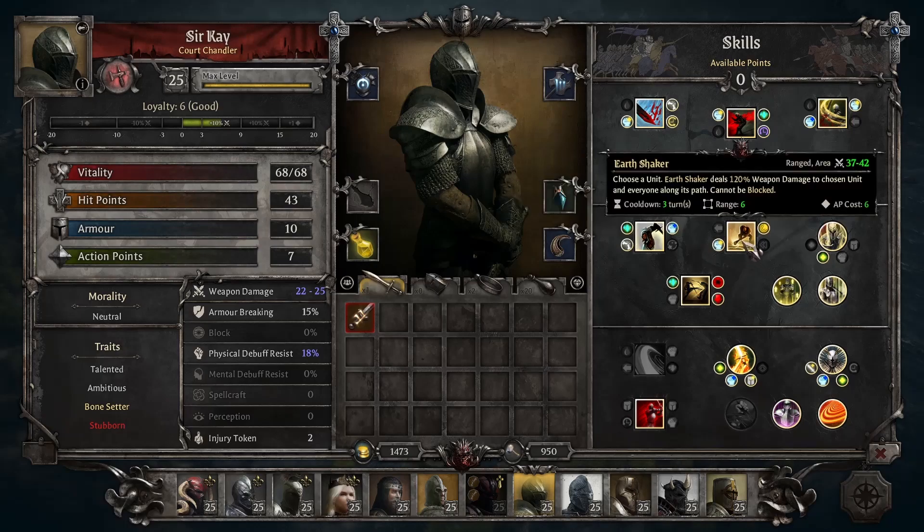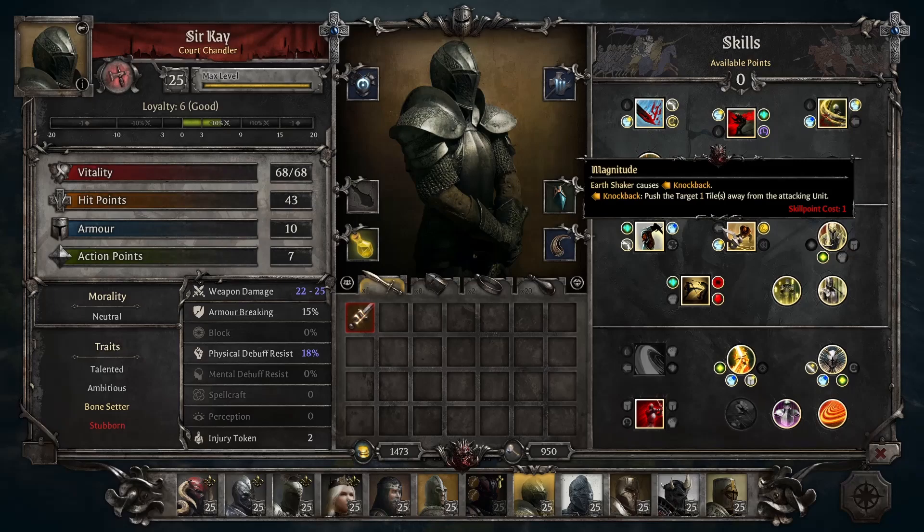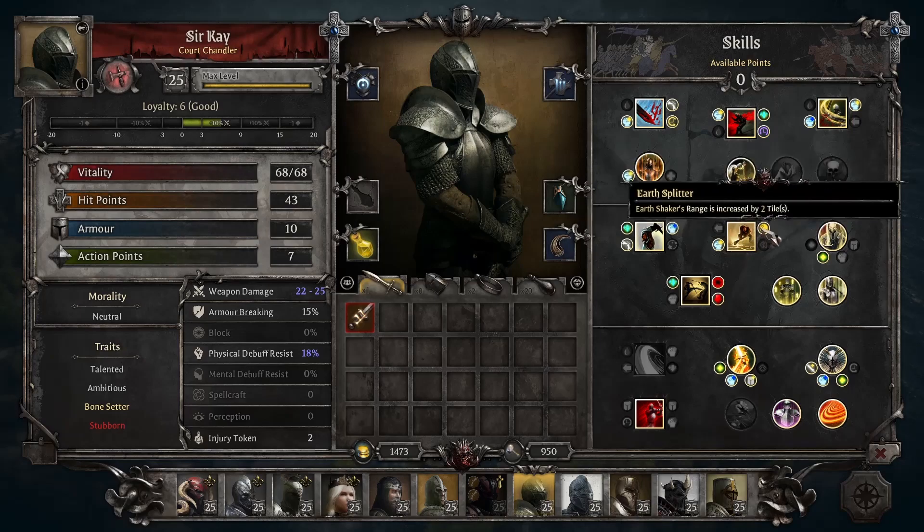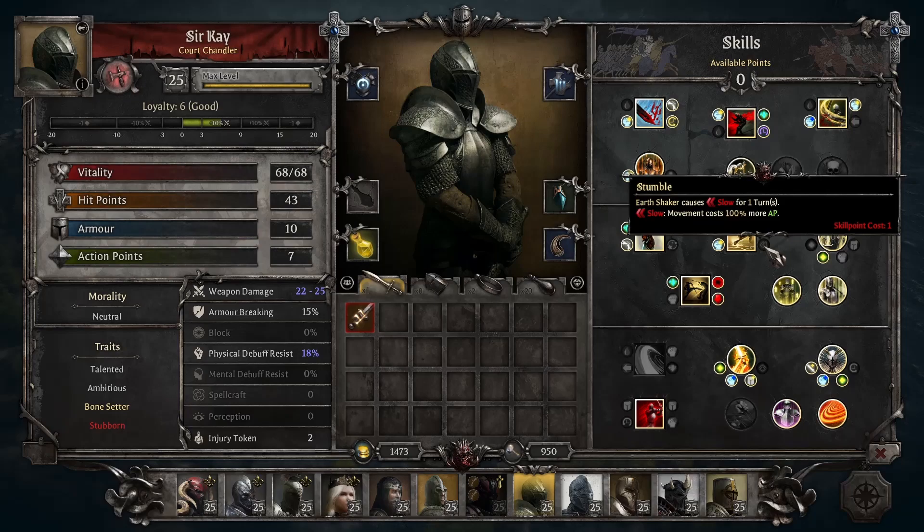Probably the best ability champions have access to is Earthshaker: 120% weapon damage along a 4-tile range that can't be blocked and goes through obstacles and terrain — it can hit enemies on the other side of a wall. It's absolutely amazing giving champions some form of ranged attack that can hit multiple enemies. With upgrades: Magnitude causes knockback, though I don't think this is great since it's a line attack and you won't often get close enemies to knock back; Ground Surge gives plus 15% weapon damage; Earth Splitter adds 2 range, giving it 6 total; and Stumble causes a slow.